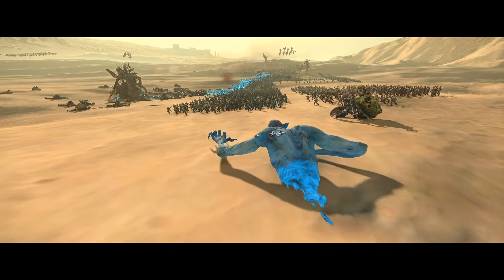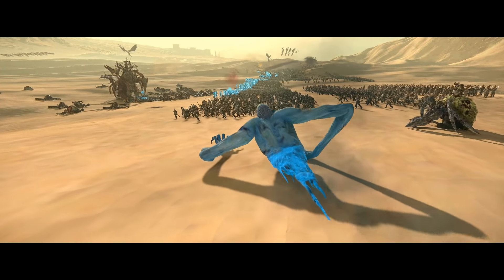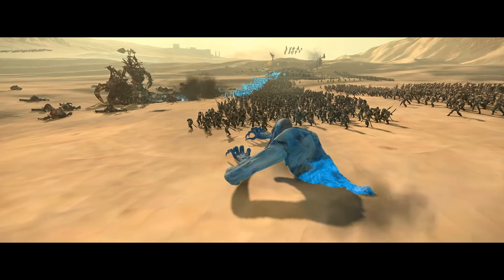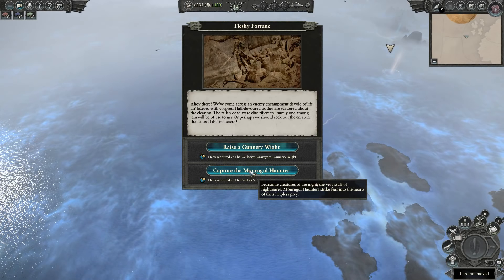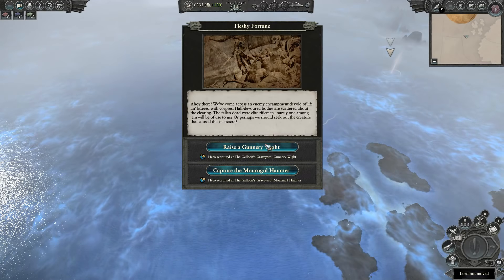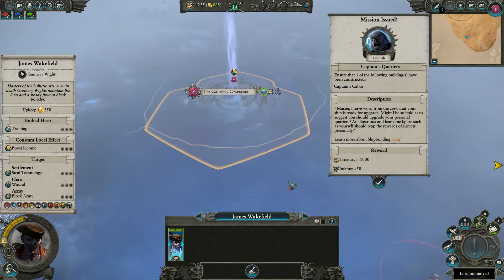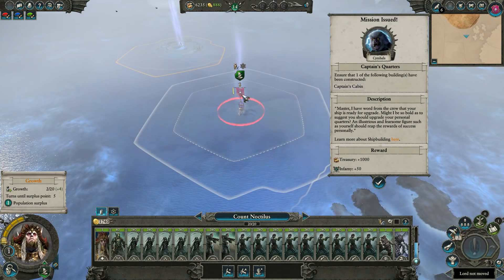It would have been nice if some of the agent actions had been more pirate-themed. We've got digging for treasure and establishing pirate coves, but maybe all abilities are more likely to succeed at sea or for coastal provinces. Maybe an option to raid trade routes as literal pirates. Things could have been done here, so again, maybe just a bit of a missed opportunity to make the entire race stand out from others when it comes to their agent actions.